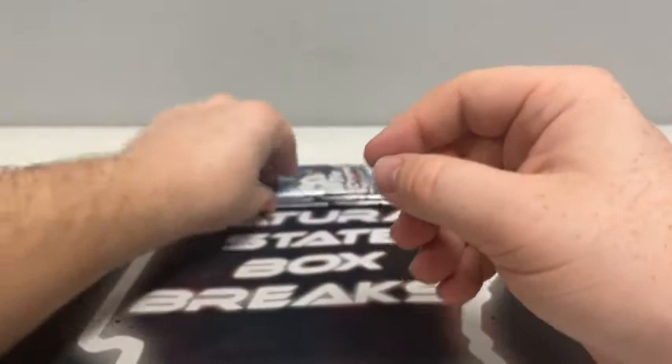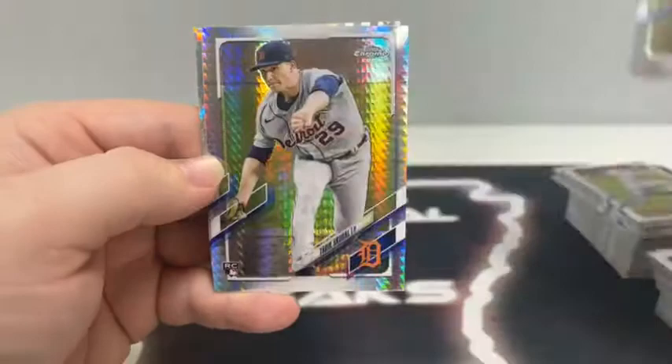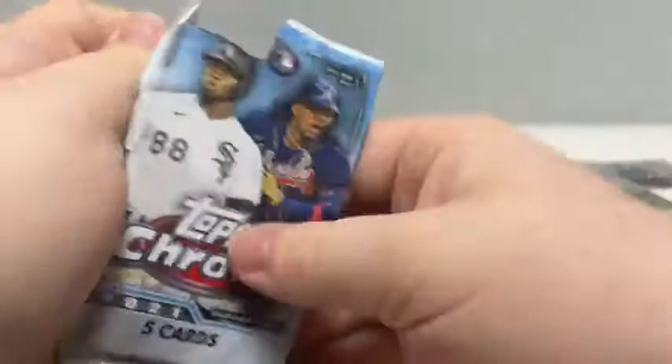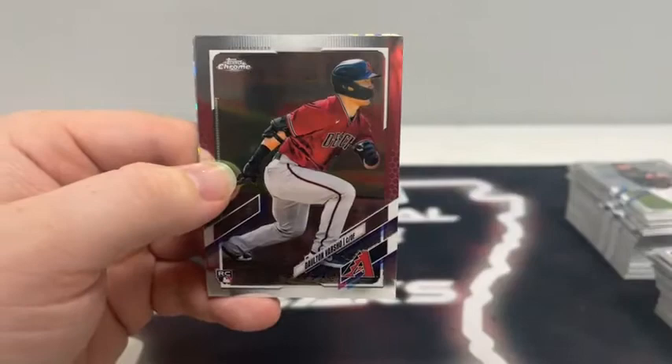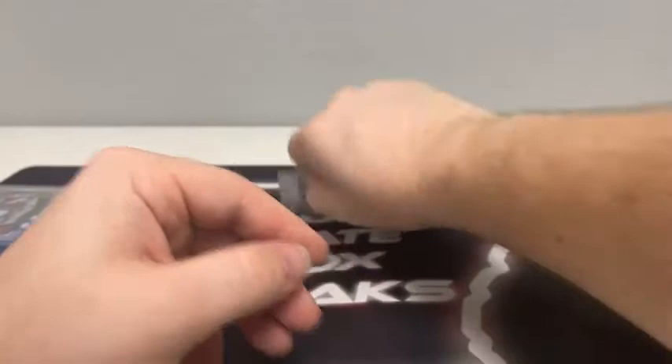Got our big basketball mixer coming up after this break — we'll do a recap if you hopped in late. Pack eight: Brandon Crawford for San Fran, Luis Arias, Lance McCullers Jr., a Prism Refractor rookie of Tariq Skubal, and our X-Fractor is Wilson Contreras for the Chicago Cubs — we'll sleeve and top load the Prism Refractor of Tariq Skubal for Detroit. Ten cards left to go. Pack nine: Dean Kramer rookie card, Dalton Varsho for Arizona, Andrew McCutchen, a Refractor of Tony Gonsolin, and an X-Fractor of Pete Alonso for the Mets.